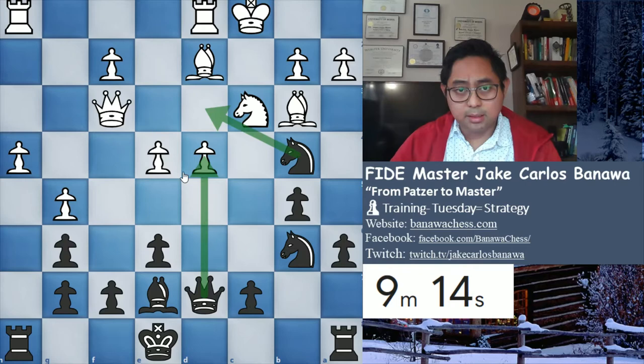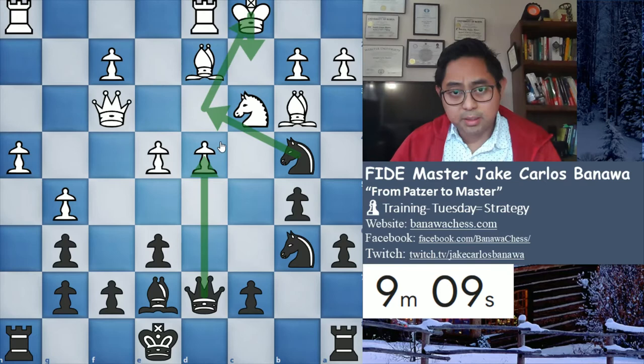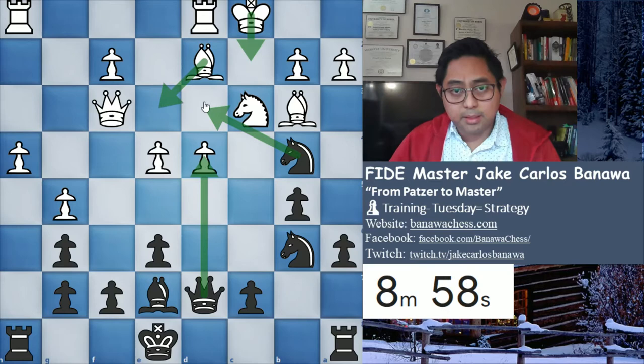For example, queen takes here, then knight check on the third rank, then king moves here, queen takes here, bishop there, knight check on the third rank again, king moves up. And now the knight on this third rank square is under attack with the rook and the king.